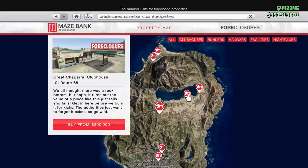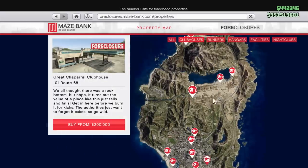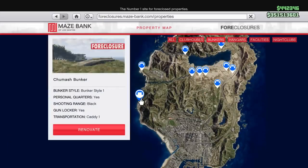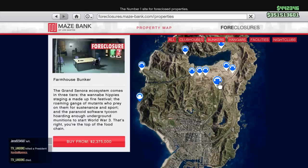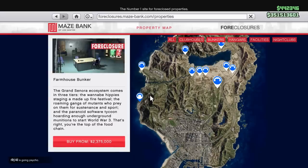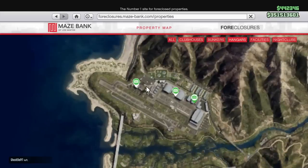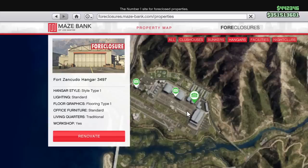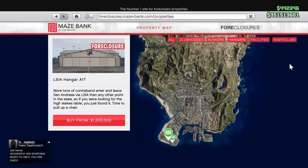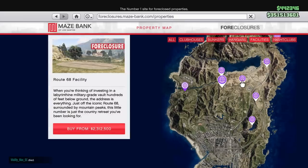As you see right here going through the clubhouses — one of the cheapest clubhouses is right there in Sandy Shores, and it's a good location. Your bunkers are primarily up north; however, you have two good ones — the Chumash location and the Farmhouse location. The Chumash is the best bang for buck: it's right there on the main highway, close to the city, and a good price. For hangars you have LSIA and Fort Zancudo. Absolutely 100% Fort Zancudo is the way to go — it allows you to fly right over Fort Zancudo without getting a wanted level, which is critical because a lot of deliveries go that way.